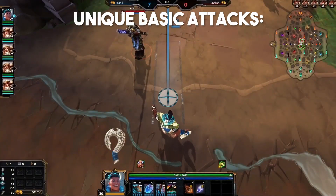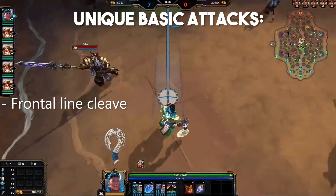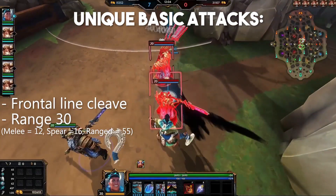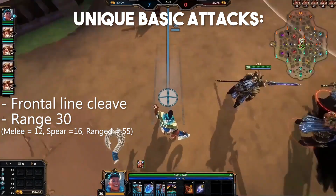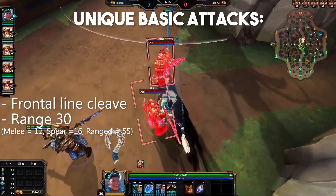First off, we have Maui's unique basic attacks, which are a cleave, but not your traditional cone cleave. He cleaves in a frontal line area in front of him, so this is going to be really good for cleaving the minion wave. His basic attacks have a range of 30, which is significantly more than the 12 of standard melee users and 16 of spear users. Ranged basic attacks are 55, so it's somewhat in between standard melee and standard ranged, with that powerful cleave effect added on.